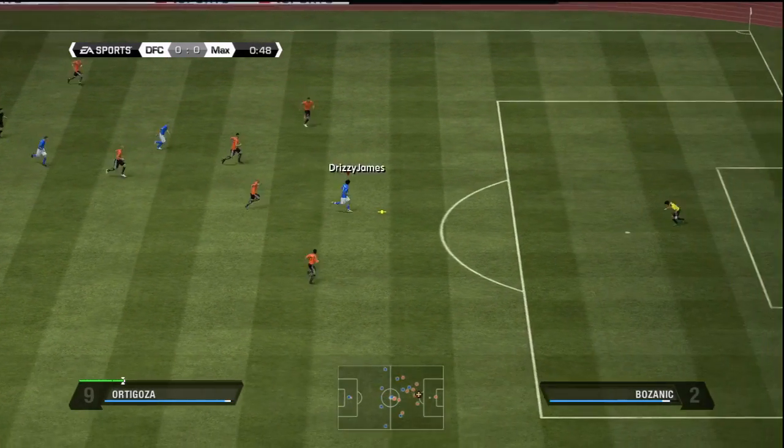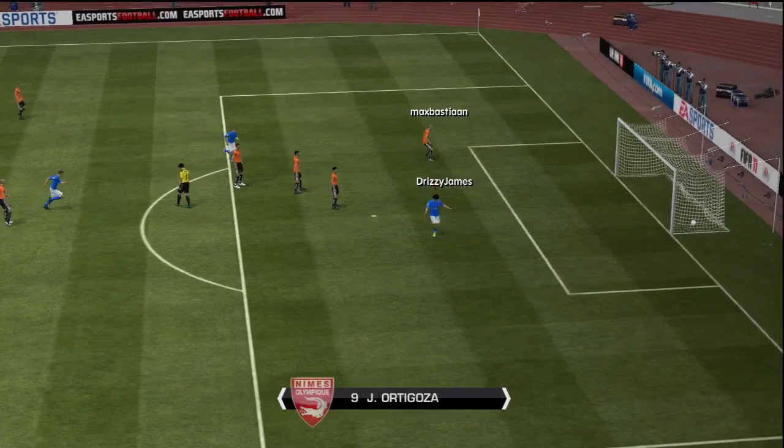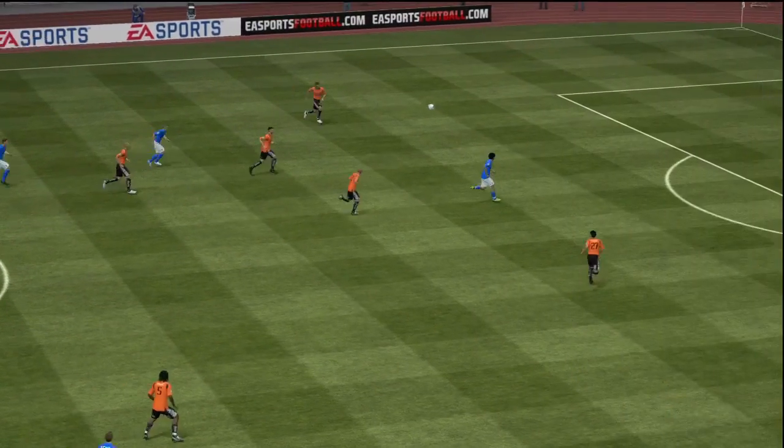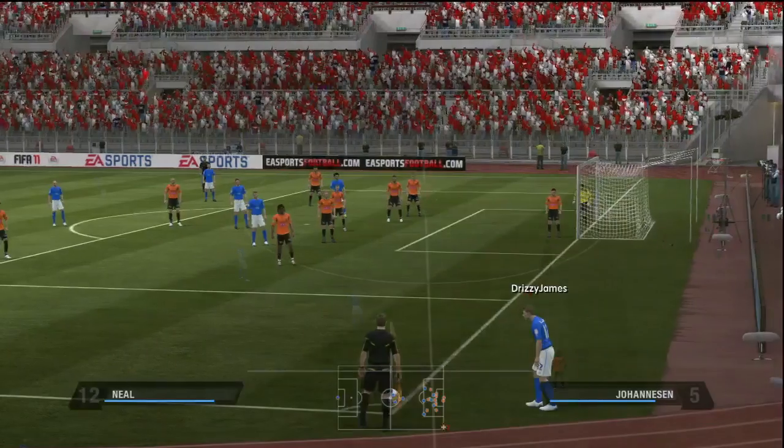I broke down his defence easily by pressing LB and A. LB, if no one knows, makes your player run for the next ball. If you hold that when you press A, or through a ball, or any other kind of pass, he'll run for the next ball easily. It was a great start and I'm glad he got his first goal for the club.